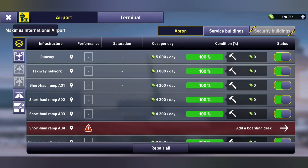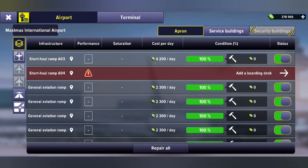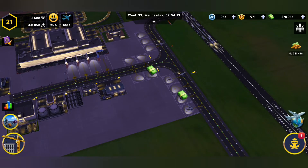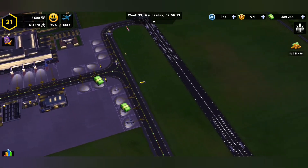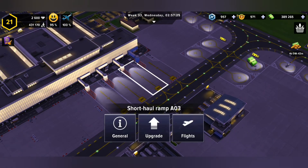Apron conditions consist of the following things in infrastructure: runway, taxiway network, your short haul ramps, your medium haul ramps, and then all your general aviation ramps — every single one of those general aviation ramps. Basically, apron means all flooring on the outside of our airport, whether it be these general aviation ramps, the taxiways, and the runways. This is the taxiway, this is the runway, and then obviously our ramps for commercial flights.